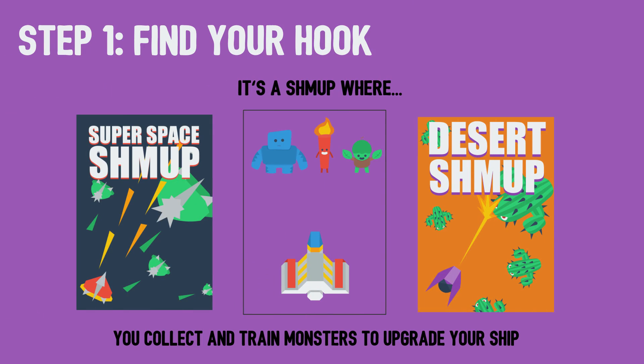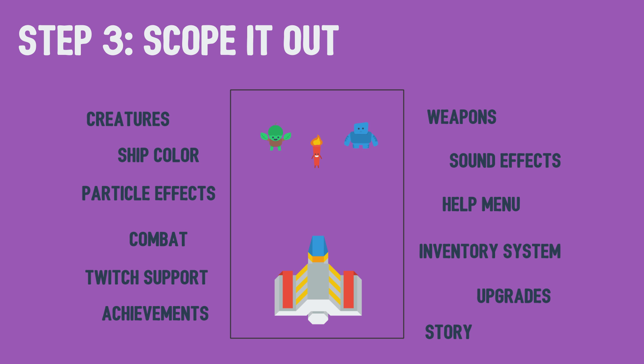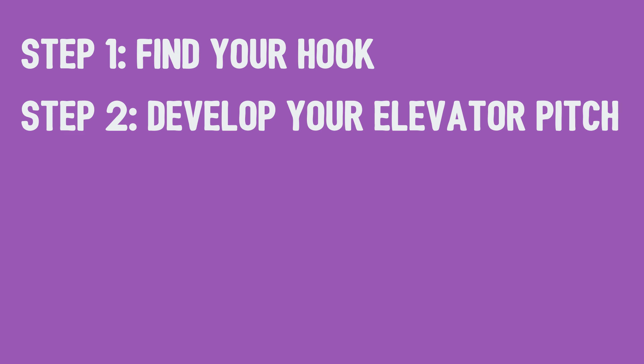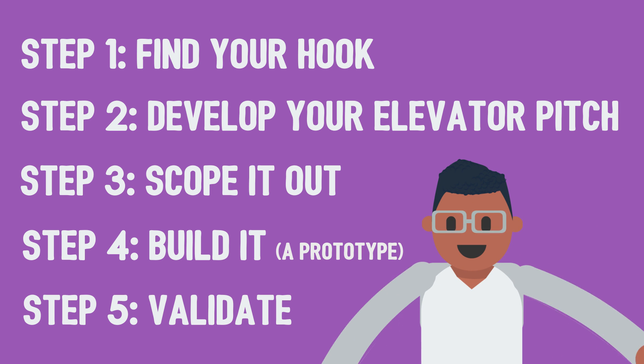In summary: step one, find your hook; step two, develop your elevator pitch; step three, scope it out; step four, build it; step five, validate. Following these five steps will help you find the fun faster and save you your most crucial asset — time.